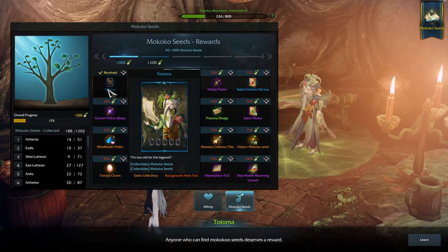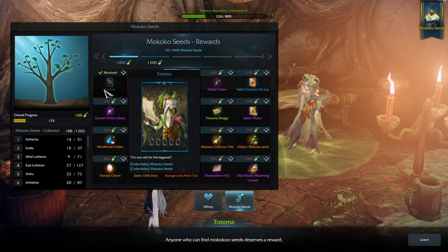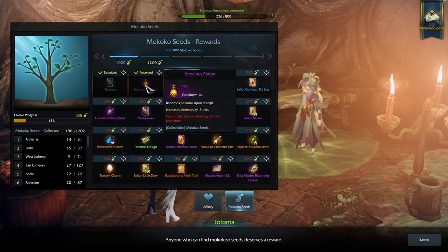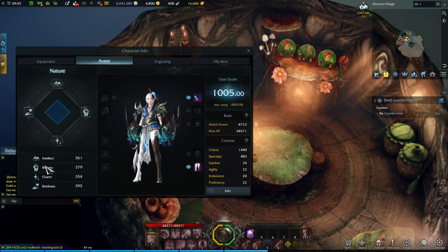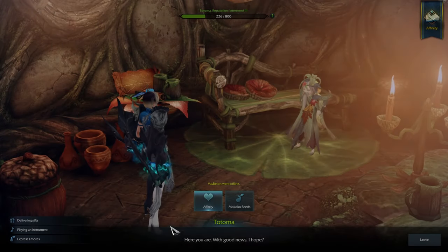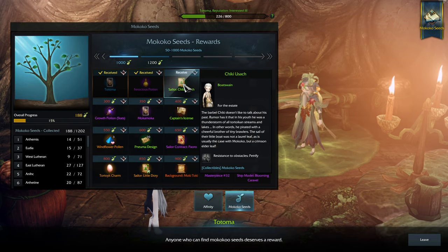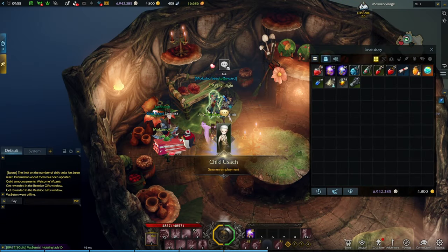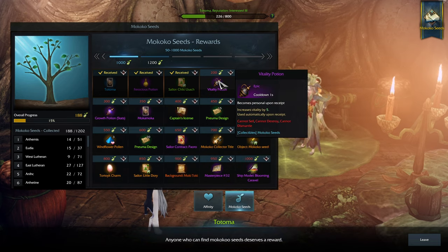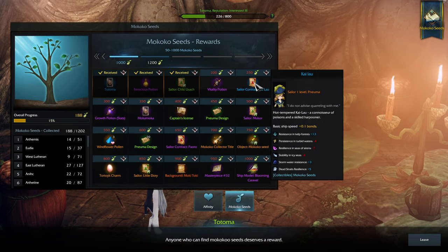The first reward is a card — a so-so reward if you're unfamiliar with the card system. The Ferocious Potion increases Kindness by 3 units, which is a nature stat — a slightly better reward since you need those for certain quests. There's also an estate sailor, which is a good reward. A Vitality Potion increases HP for your account — a very decent reward. Next is a sailor for the Pnoima ship, which is specifically designed with Mokokos in mind; not the greatest ship, but nice to have.